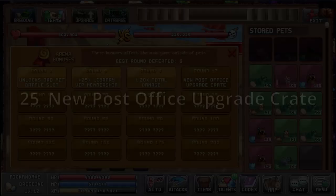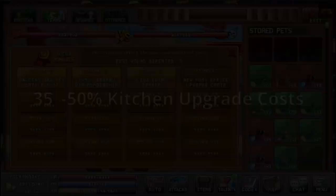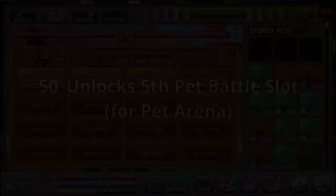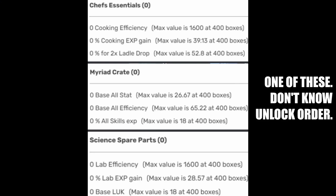At round 20 we get 1.5 times monster cash. At round 25 we get a new post office upgrade crate. At round 35 we get 50% kitchen upgrade cost. At round 50 we unlock a fifth pet battle slot. At round 65 we get a new post office upgrade crate.